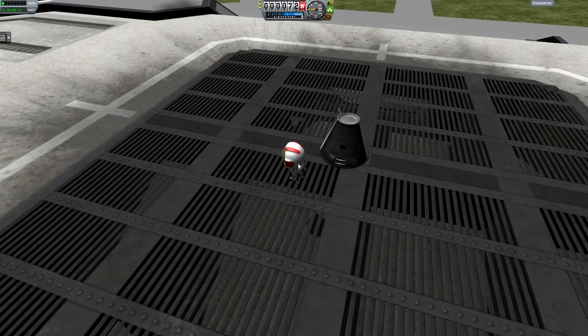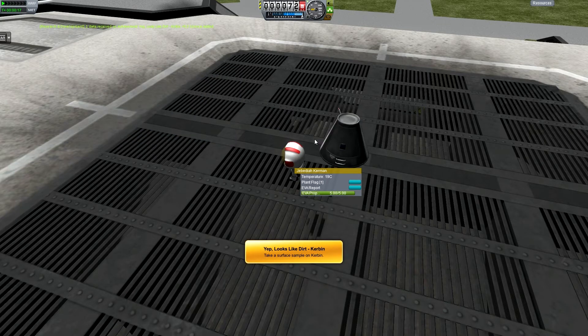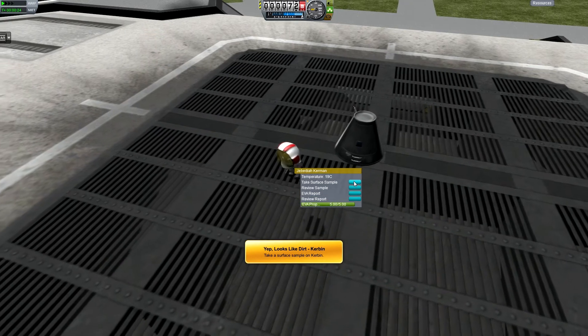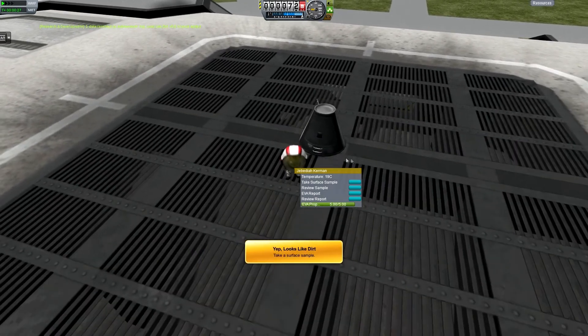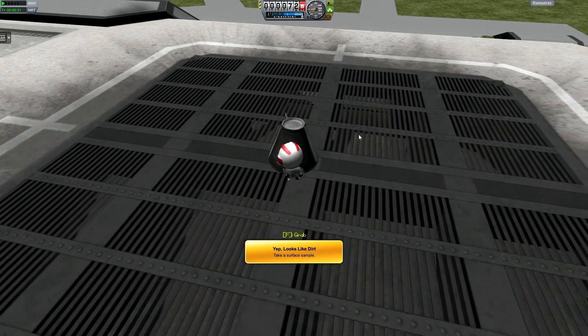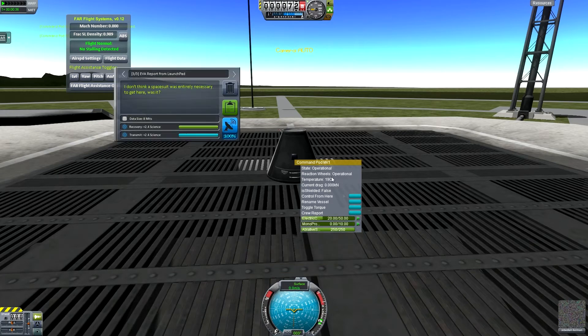Take the surface sample. That's another one of the mods. Do an EVA report. Don't know why it's doing it more than once, but okay. Then review stored data, and then recover the vessel — because that way we can actually get the science back.